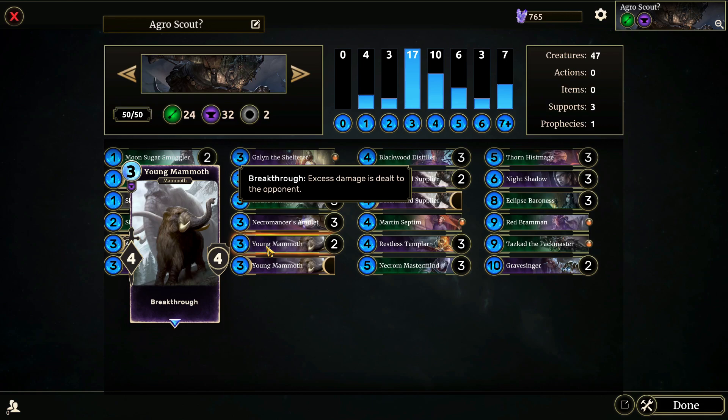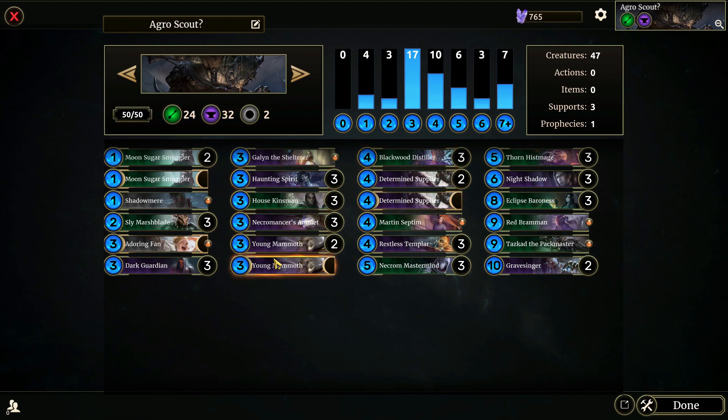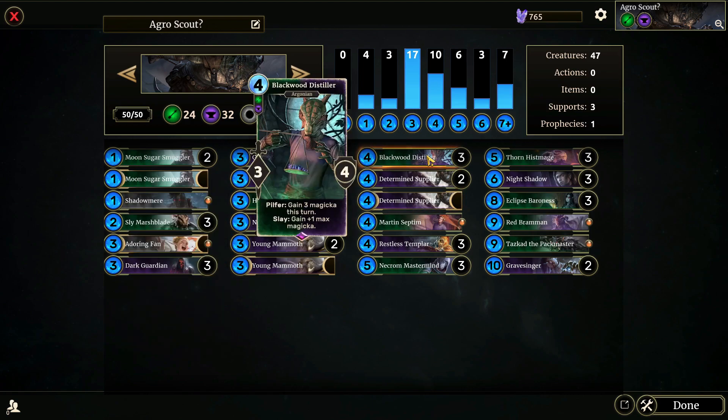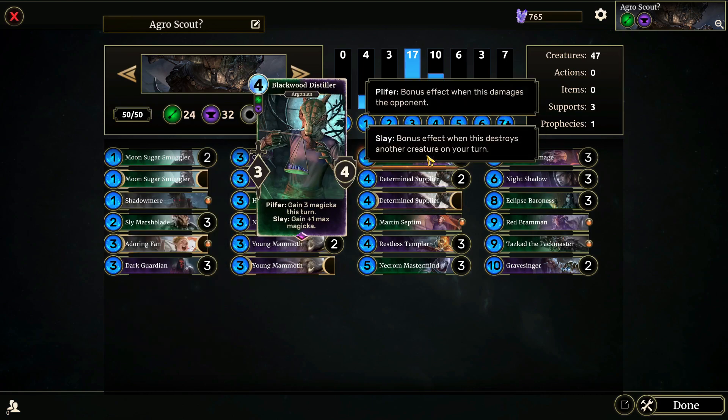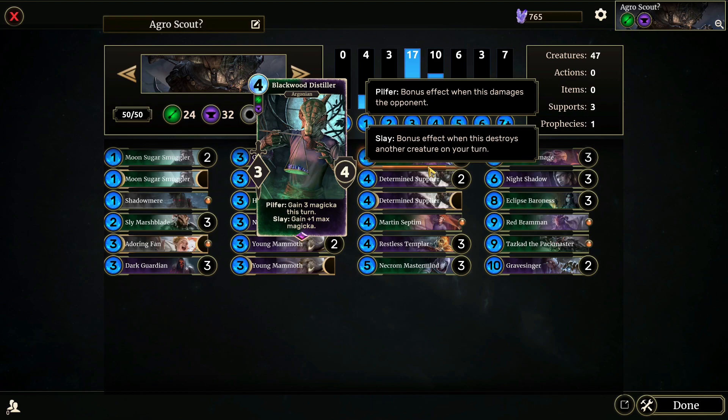Young Mammoth: four-four with Breakthrough. It is a super simple card, but it is so good if you can get it on turn three. Blackwood Distiller — Pilfer: gain three Magicka this turn. Slay: gain one Magicka this turn. We have some pretty decently high-cost creatures with the whole Magicka gain thing, so I thought that Blackwood was appropriate here.